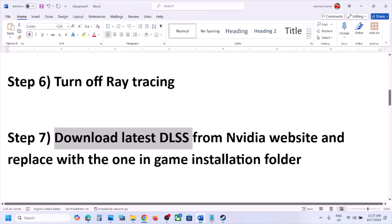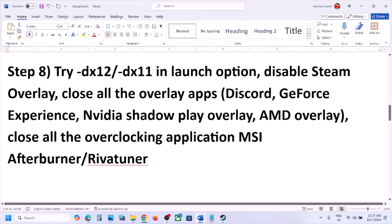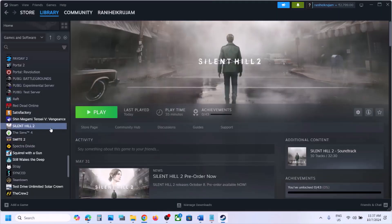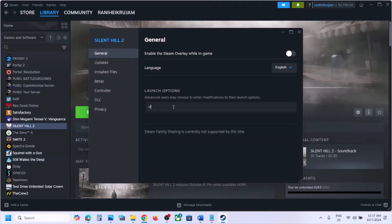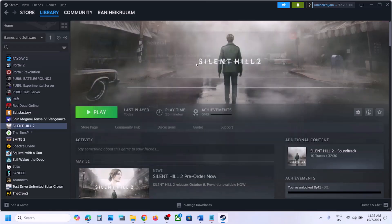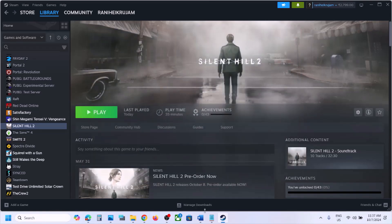Once you have the latest DLSS in the game folder, launch the game and check — this has worked for many players. The next step is to try DX11 or DX12 launch options. In Steam, right-click the game, select Properties, and in Launch Options type '-dx12'. If that doesn't help, try '-dx11'. If neither works, remove the launch option and follow the next step.